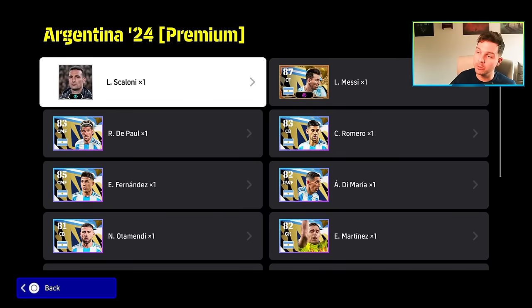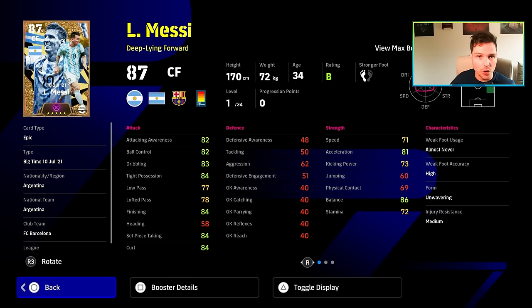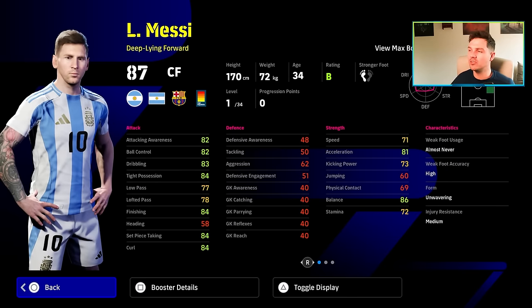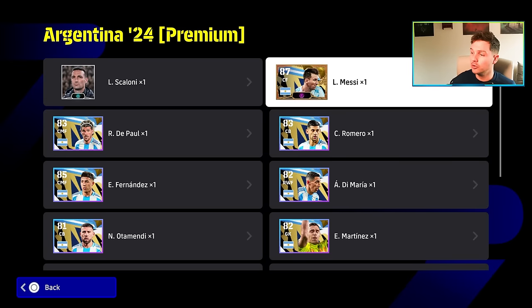Now this is what it comes with. Obviously you're going to be drawn to Leo Messi. This is an 87 at level 1 Leo Messi. He's got a brand new card, a brand new booster — the Undisputed — and he's got some really nice player skills and really nice stats. But is it the best Messi that they've ever released? How does his booster stack up? We're going to compare a load of different versions of Messi to give you guys a clearer picture as to what exactly the player will do for you.